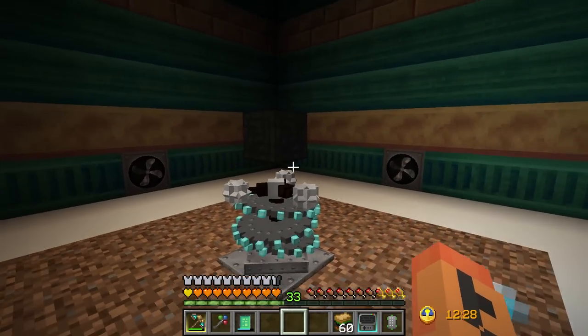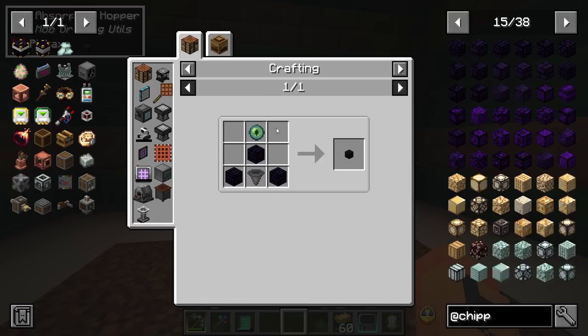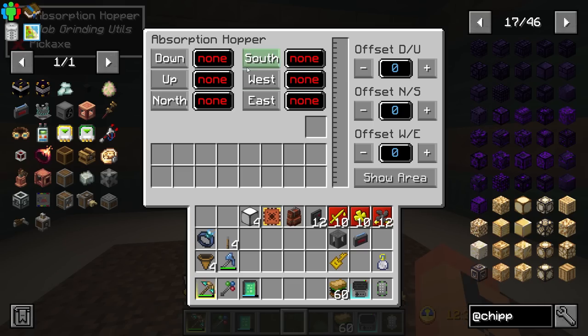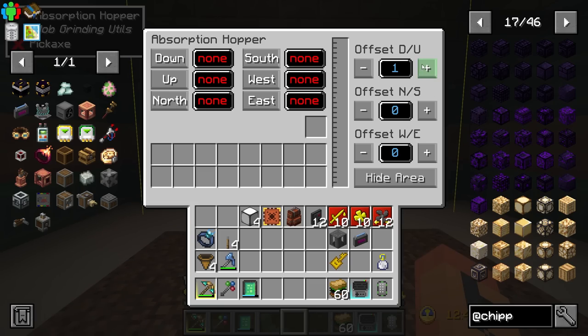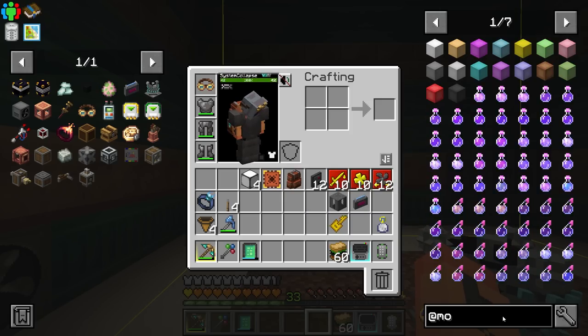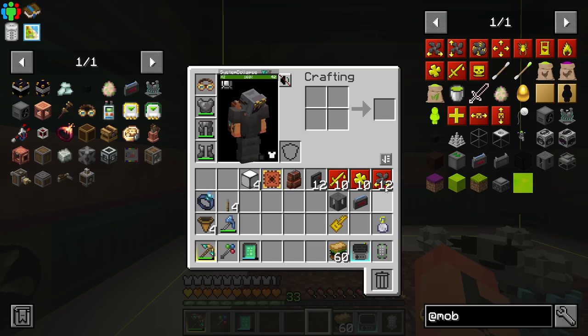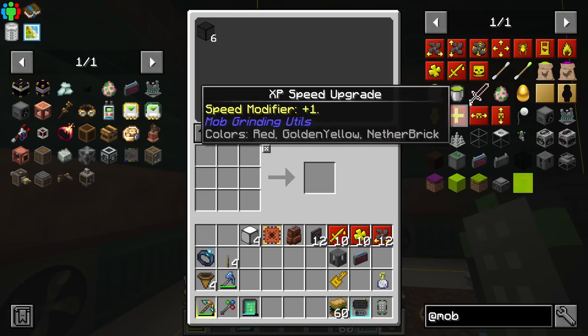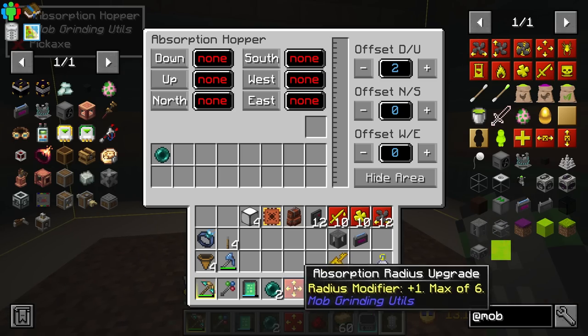I also have some mob fans that are going to blow the mobs and the items to the central area. I have an absorption hopper - going ahead and putting that down now - that's what's going to pick up the items. It's not hard to make either, you just need an ender pearl and some blaze. Setting the offsets on it - I want to go a little higher for the pick-up area. There's also a range upgrade we can do. I'll grab one of those and that'll make it cover the entire mob farm so I don't have to worry about corners.